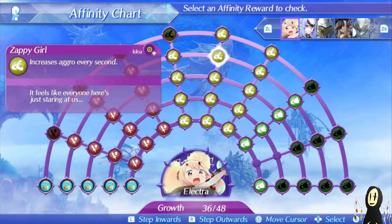There is Zappy Girl, and for an unspecified amount at level 5, you get an increase to your aggro every second, which can be quite useful. It's a very simple task to hold aggro, which you'll be seeing in today's demonstration. Due to the fact that the Shield Hammer weapon class comes with a skill that increases aggro, I highly recommend maxing that one out first, as it gives you a 100% chance increase.